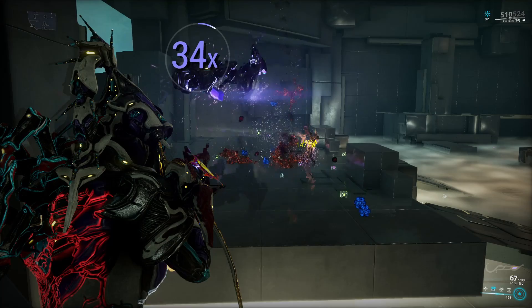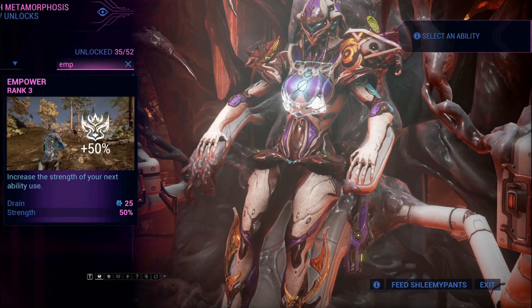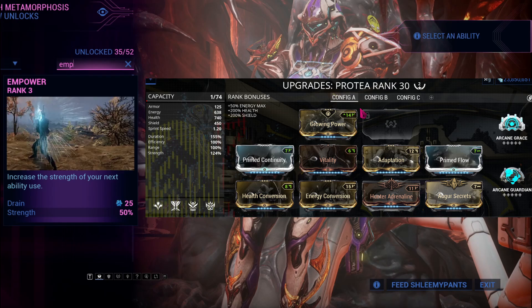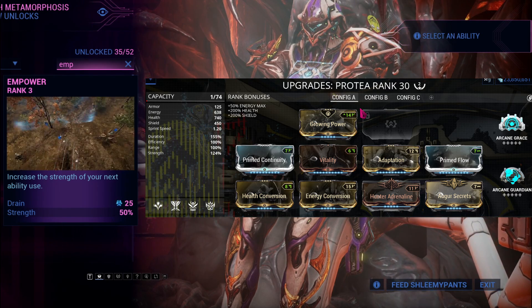If you want to have a more fun and engaging experience with Protea, then allow me to suggest replacing her stupid fourth ability with the Empower helminth ability. To begin explaining why this ability makes the perfect and most fun Protea, I must show you my build. Here you go.